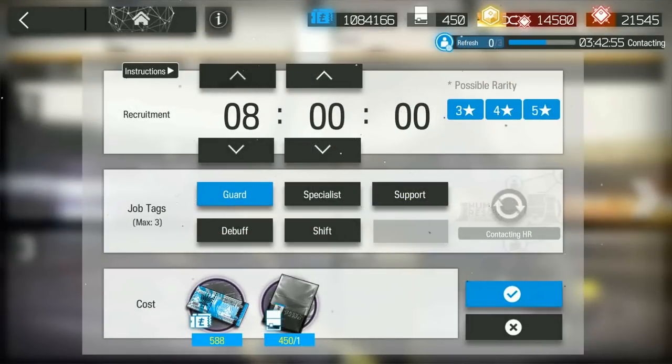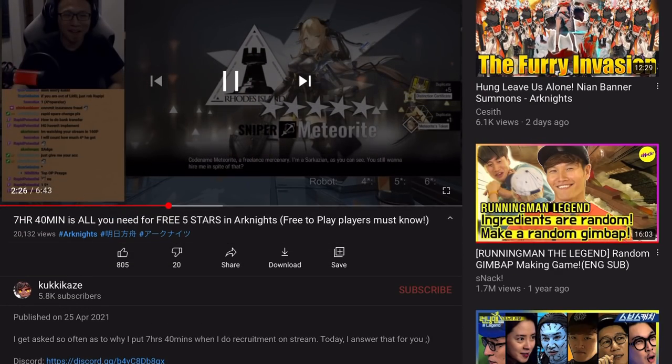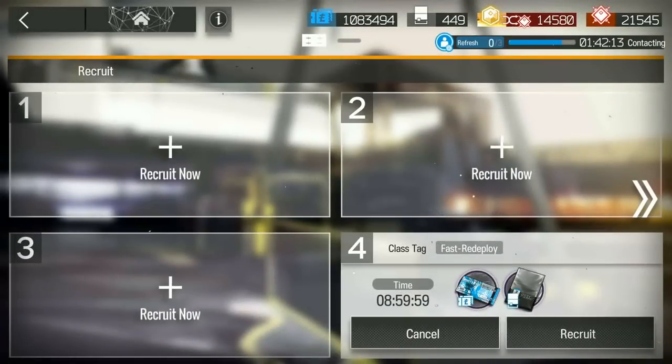7 hours 40 minutes if you do not put a tag, or put Defender, Defense, DPS, Survival, Guard to try for Indra and Vulcan. You can still get 5-stars with 7 hours 40 minutes of recruitment even with no tags. 9 hours if you put a tag that guarantees a 4-star, 5-star, Senior Operator or Top Operator. Senior Operator and Top Operator will not drop in tags at 9 hours, but the 4 and 5-star normal tags might still drop. The key idea is that increasing the number of hours in recruitment does not increase the probability of getting a higher rarity — all it does is make it less likely your chosen tags will drop. So do not misunderstand that 9 hours grants 5-stars, because it doesn't.